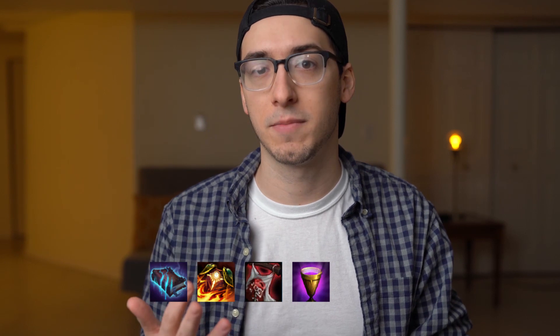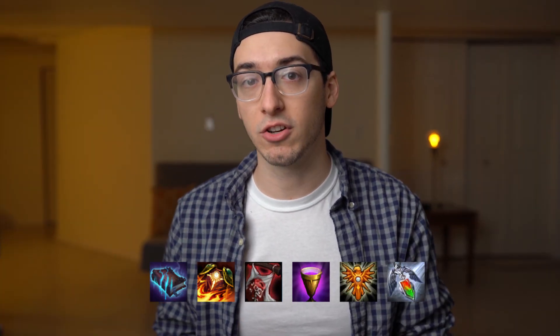You'll also want to build items for the rest of your team. Some items you can build are Morello, Warmog's, or Sunfire Cape, Zeke's Herald, Chalice of Power, Locket of the Iron Solari, and Redemption. Apart from Redemption, these are all items that you can slam early in order to keep your board strength up and your health high.